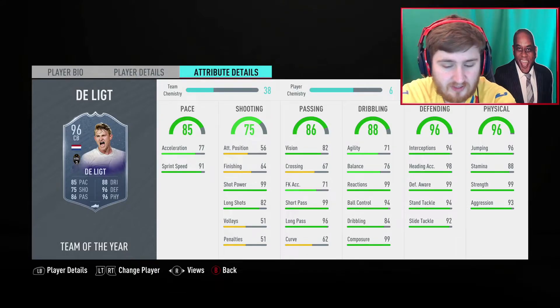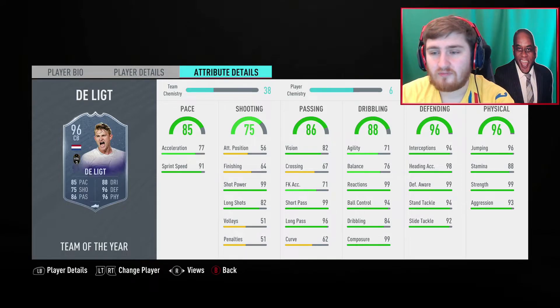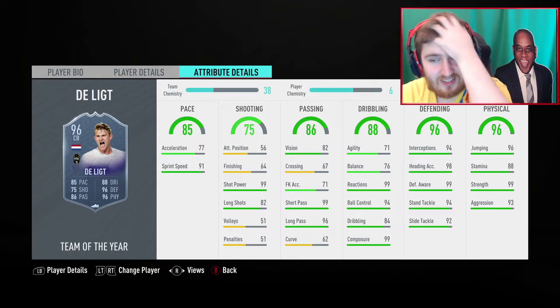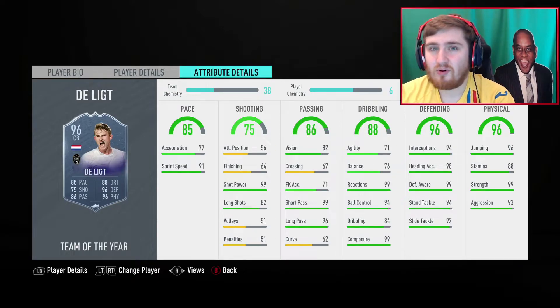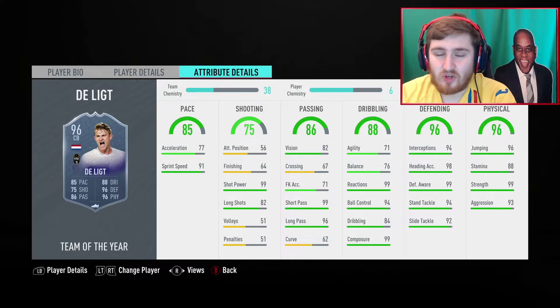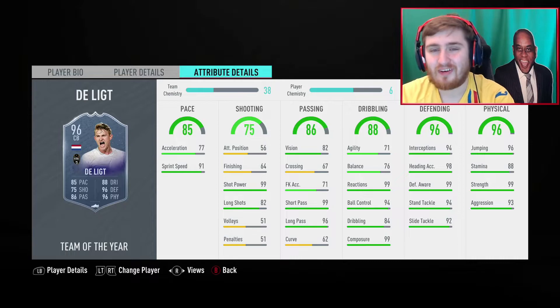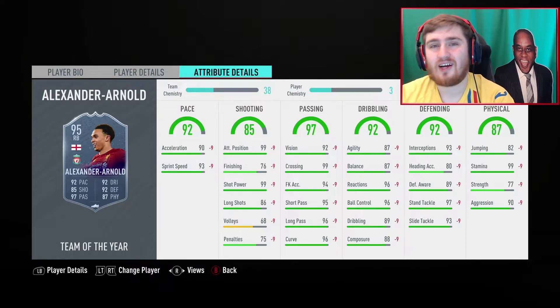De Ligt — I think this card's pretty decent value, actually one of the better ones. He's 900k, which obviously isn't cheap, but he's got strong links to CR7, Van Dijk, Hulloch, Cruyff, and Alexandre. He's really quick, not quite got the acceleration of Van Dijk, but unreal on the ball — his passing is insane and his defending and physical is just like Van Dijk's. I feel like this is probably the best, or one of the best value, Team of the Years. He's not easy to fit into all teams, but for 900k to have a top centre back, I think that's really good value. I'd recommend this card.